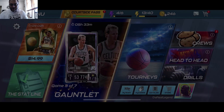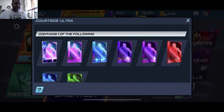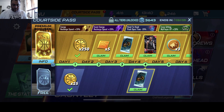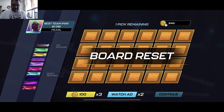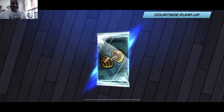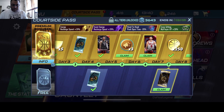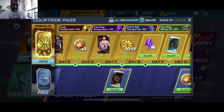We also completed our courtside pass so we can claim everything here. At the end is the courtside ultra which could get us a good pull as well. We got five draft picks — look at all the rings, I'm really feeling the draft board this year. We got D'Angelo Russell. The next courtside pass is coming October 1st — it should be pretty good, though I'm not sure on the rarity yet. Either way, just for the coins and everything else, it's a good value.